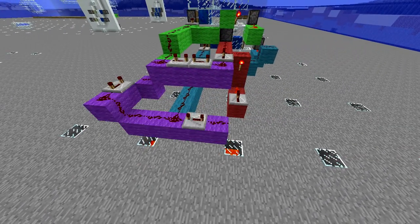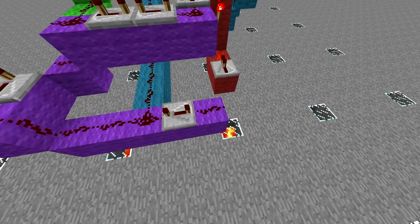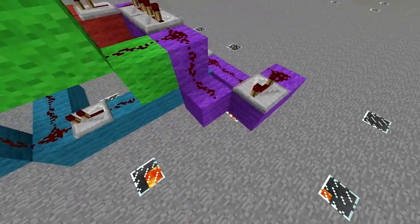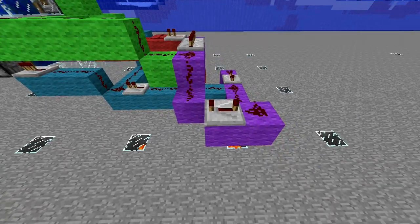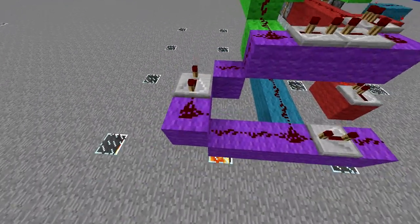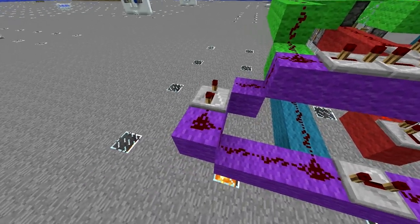Then set up your closing sequence, which drops back two from here — this is where the loop control is going to be. The piston will extend a block completing the circuit and retracting it breaking the circuit. So two back with a four tick repeater going into where that block would be. This is the end of the loop.